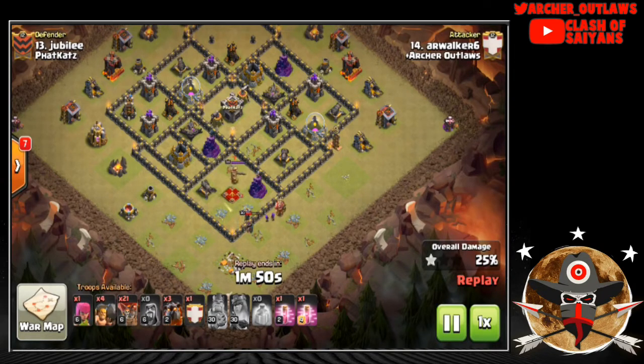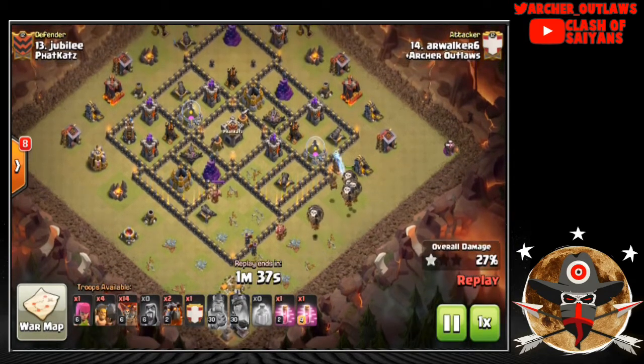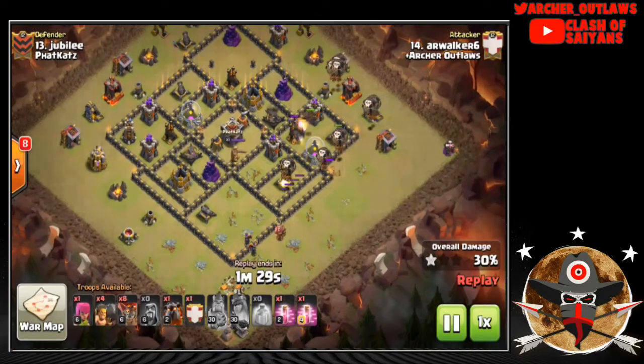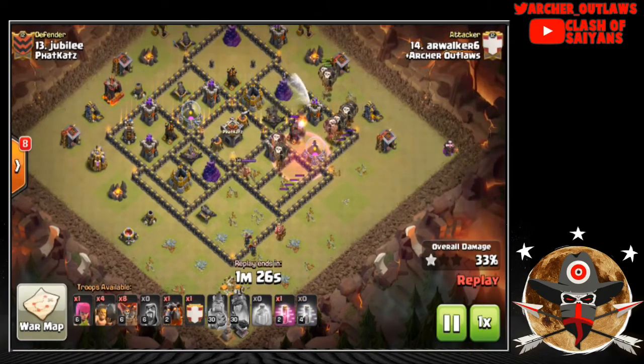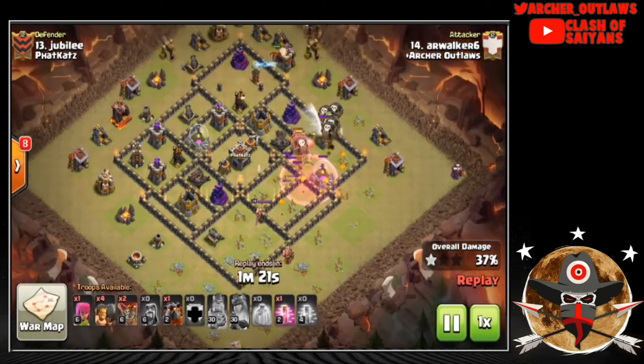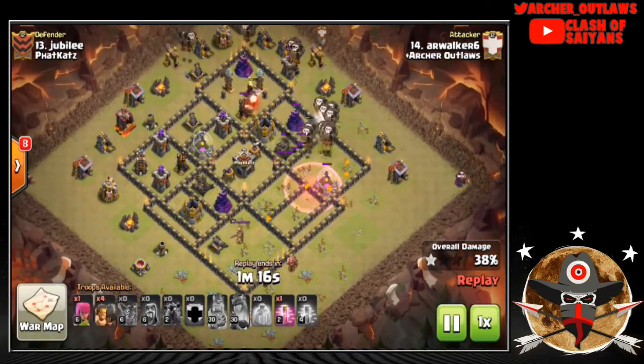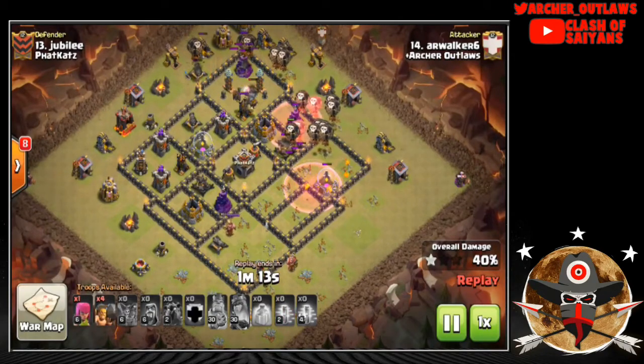He lets the Queen take out some additional buildings to create the funnel, making sure his Balloons don't stray toward the Wizard Tower and go in properly. He starts the Lalo portion — Balloons go first since they're slower, then Hounds pass the Balloons as they move into the first Air Defense. Two Hounds go in and Balloons encircle the whole bottom side, working through all those buildings. An Air Sweeper pushes the Balloons back a bit but he has Haste Spells to work through.